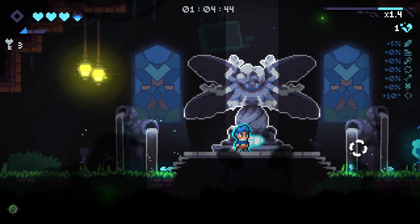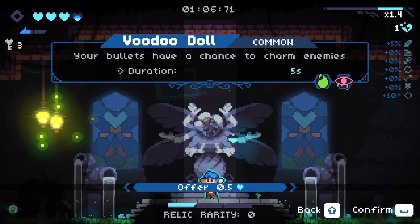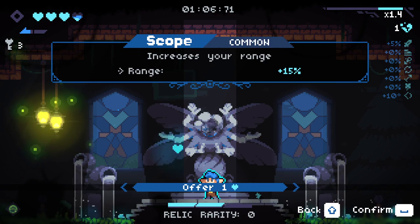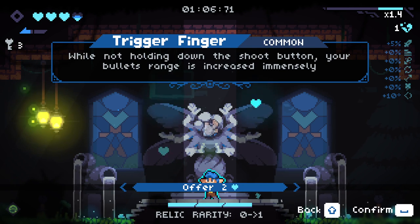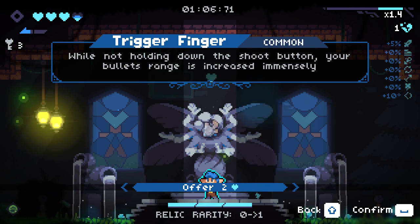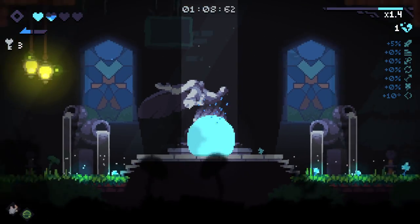We also get this now - we upgraded to add soul lanterns to the start of this area. Your bullets have a chance to charm enemies. Increase your range while not holding down the fire button - your bullets' range is increased immensely. Let's give that a go. That's definitely a new item.